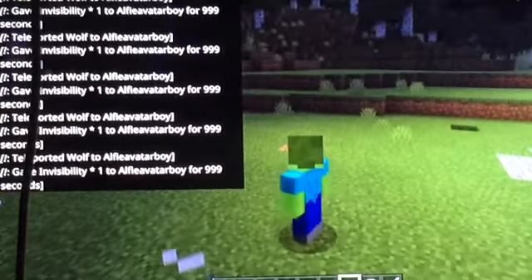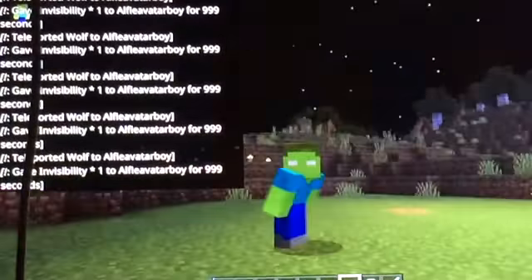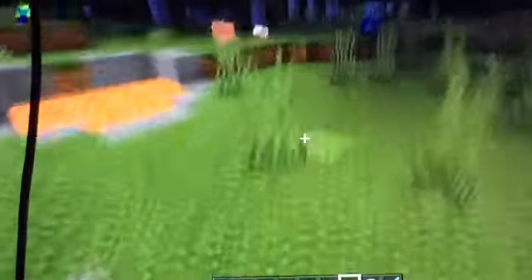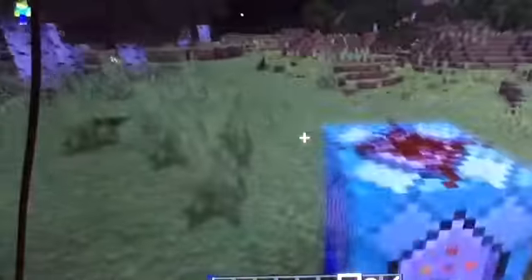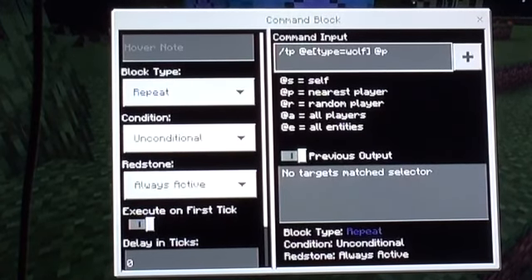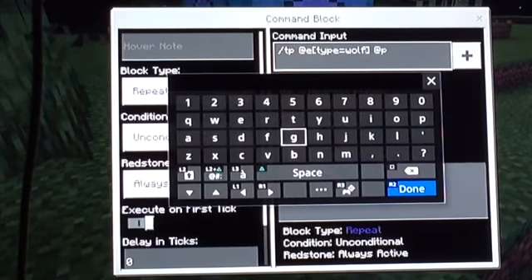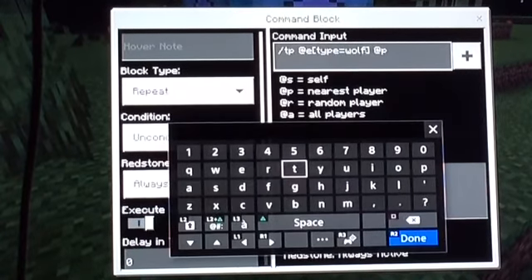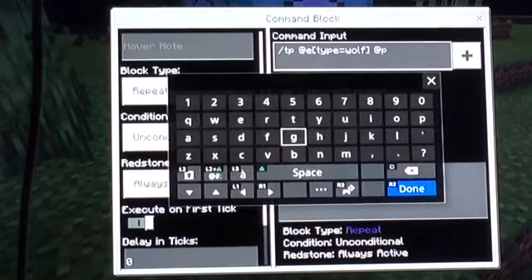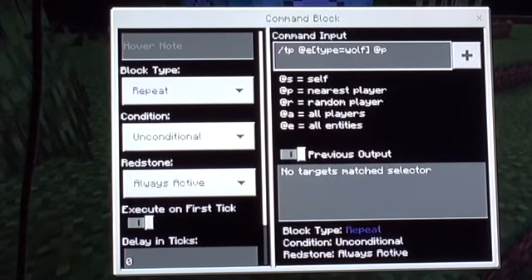Drinking milk afterwards is a bit of a problem if you don't like killing animals. What you need to do is place two command blocks. The bottom one needs to be facing up, set to repeat, unconditional, and always active. You can put wolf, villager, enderman, or any animal you want.